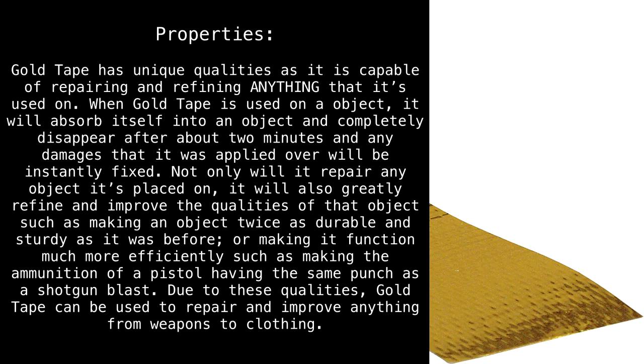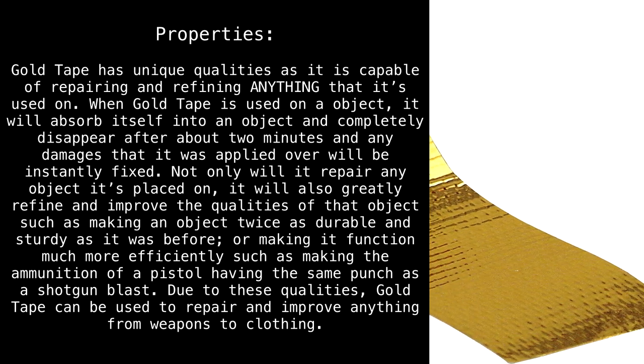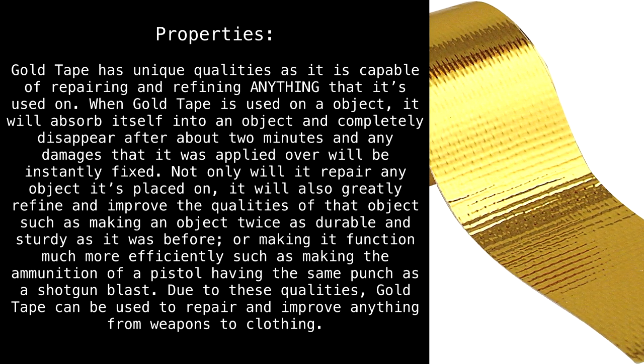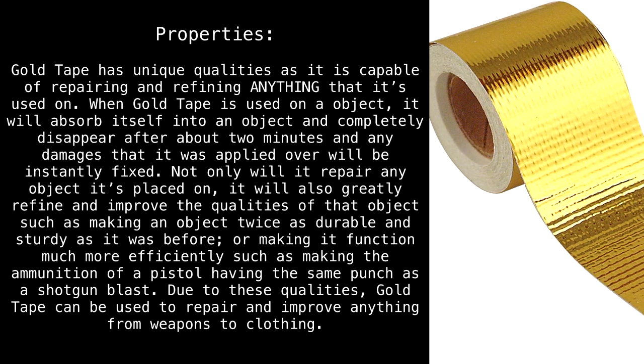Gold tape has unique qualities as it is capable of repairing and refining anything that it's used on. When gold tape is used on an object, it will absorb itself into the object and completely disappear after about two minutes, and any damages that it was applied over will be instantly fixed.